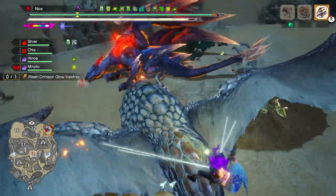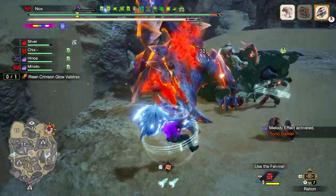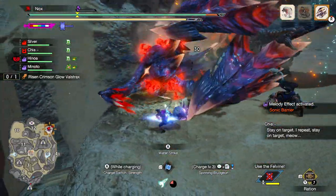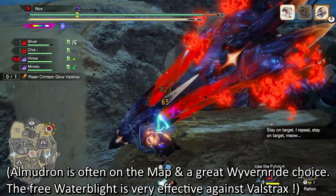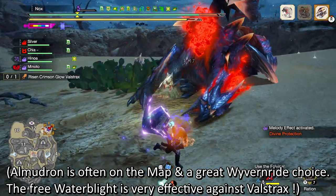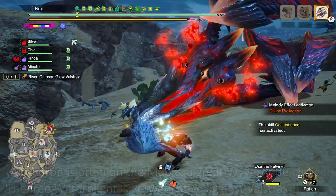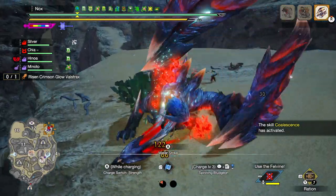Get Wyvern Rides in as soon as possible — often you can do so on your way to the monster while gathering Spearbirds or endemic life. Not only are they free damage, but they open up more opportunities for the whole team to get in free hits. Depending on how long the fight takes, you might even be able to use the same monster for Wyvern Riding twice. And if the monster is something like Rajang, Magnamalo, or even Valkana, you are sitting on an absolute gold mine for free damage — some of those Wyvern Rides can give you upwards of 8000 free damage. So make sure you grab those Wyvern Rides early.